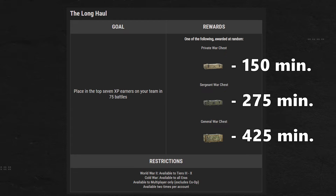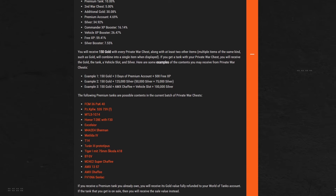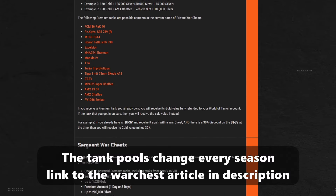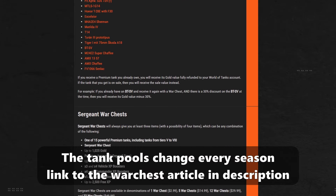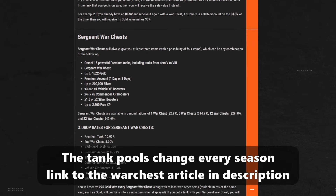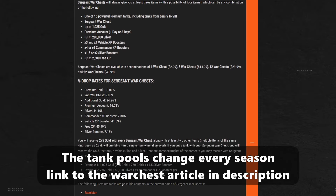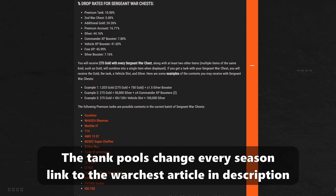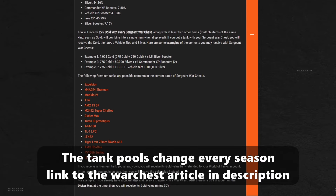If you do get lucky and get a sergeant war chest, your minimum is 275 gold. And if you get really lucky with a general war chest, your lowest roll is 425 gold. The best part about these chests is that you can get even luckier with higher gold drops or even tanks. And if you get a tank from these chests and you already own that tank, you actually get the gold value of that tank as compensation, unlike the tank war chests that give you silver. So these are potentially huge chunks of gold, but it's best to treat these as their lowest possible rolls at 150 gold each time when estimating how much gold you can make free.